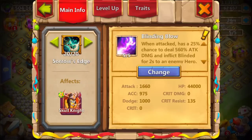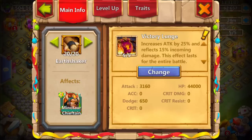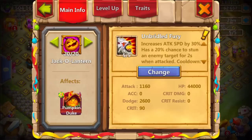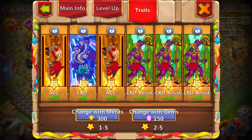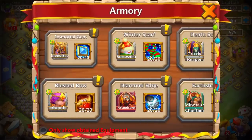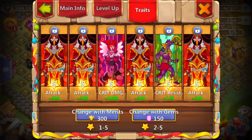Let's go to the other heroes really quick — I'll just wipe through so you can see everyone is 5 out of 5 traits. The Mino isn't that good because I never do Mino bombing, so I didn't really care. I just wanted everyone to have full level 5 traits. Every random hero I click is level 5.